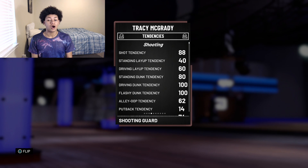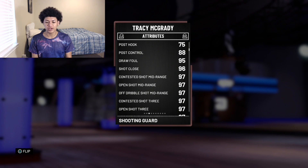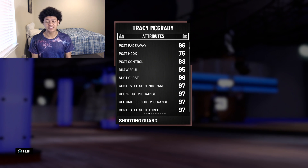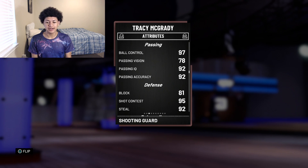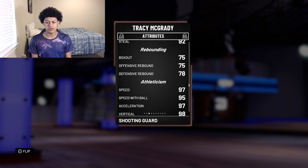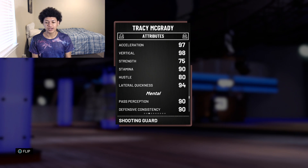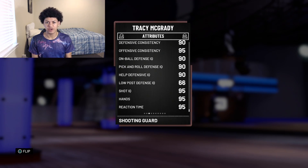On to the attributes: 97 standing and driving layup, 97 open mid-range, 97 open shot three, 95 free throw, 98 driving dunk, and 98 contact dunk. Mid-range, three, dunk — 97 and 98 across the board. 97 ball control, 92 passing accuracy, 81 block, 95 shot contest, 92 steal, average rebounding at 75 offensive and 78 defensive, 97 speed, 95 speed with ball, 94 lateral quickness, 90 defensive consistency, 95 offensive consistency, and 95 reaction time.